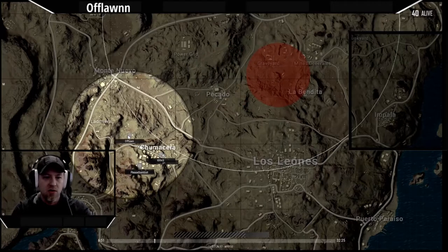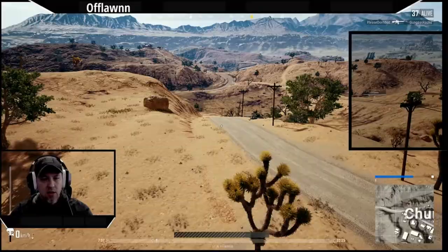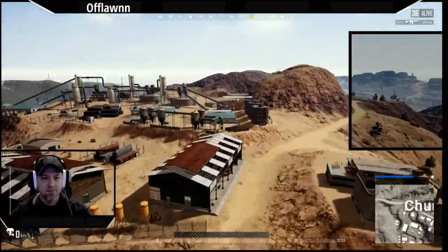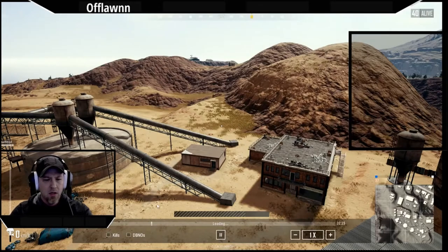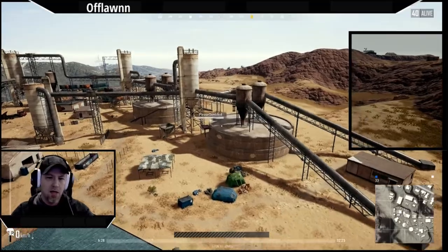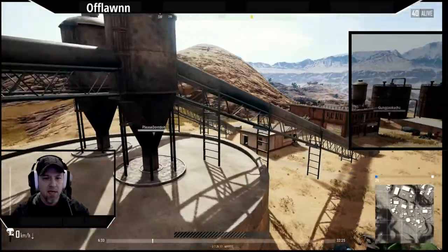The way that I play is I'm not looking to get into a fight right away for about the first 10 minutes if I can. What I like to do is just go off on my own, make sure I can get some stuff that I need so that I'm prepared to get into a fight later on. There's a couple things going on back here, and we're going to look real quick at a fight that just took place. He actually is near the end of the game as well, so we will see him again.